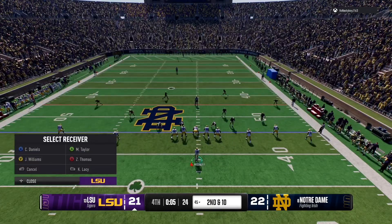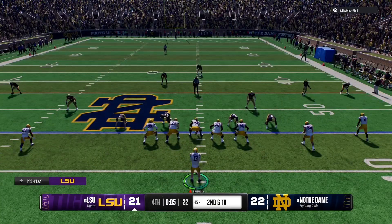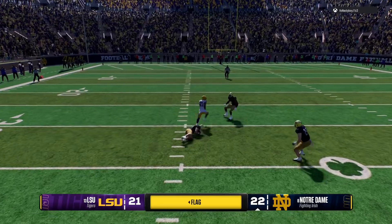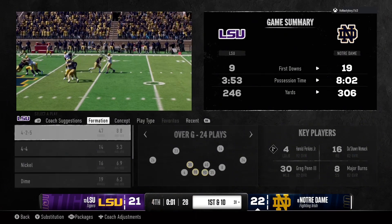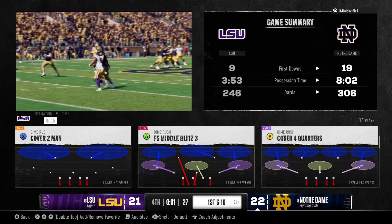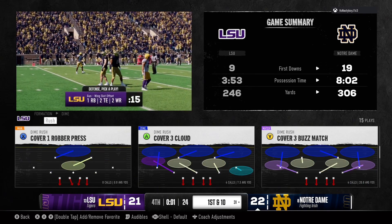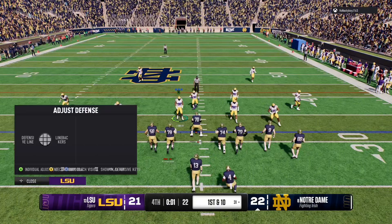Got to get everybody lined up quickly — time is ticking away and they've got to push the ball down the field. Shoots it to the left, and that defensive play might be overturned. Let's see what the call is. Line gets set — first down.